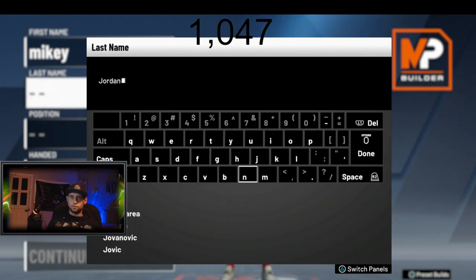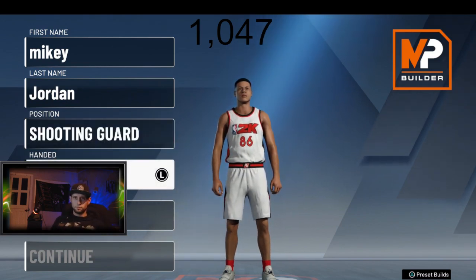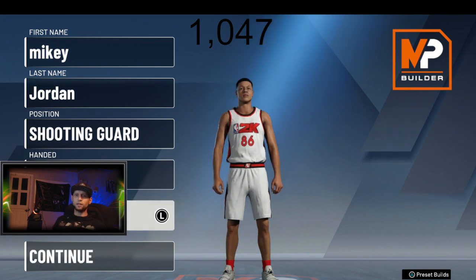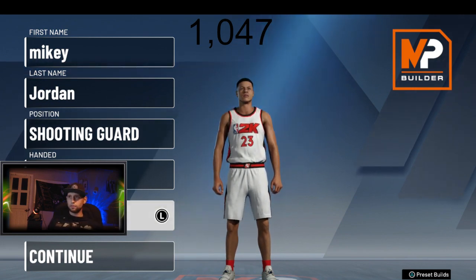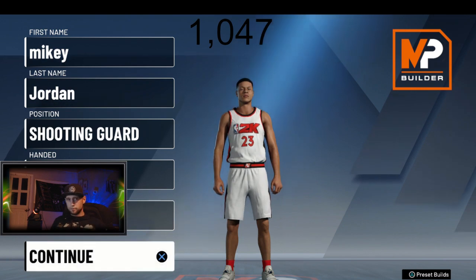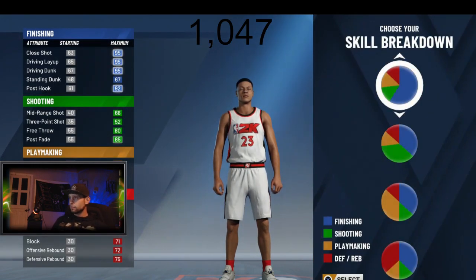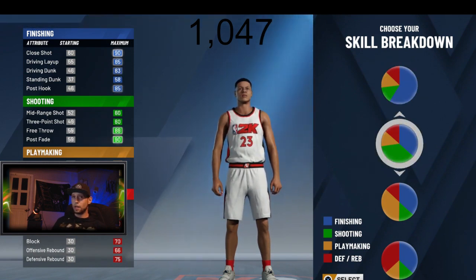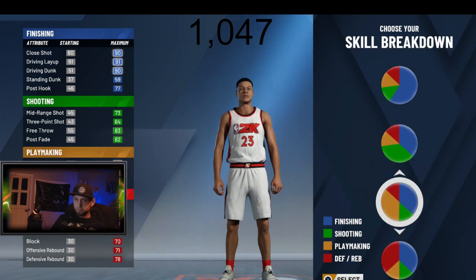Jordan. Jordan, shooting guard, number 23. The one and only. The best to ever do it. Can we break the game today? This is our first and only shot. My very first build I wanted to build Kobe and I built him — can we do this?